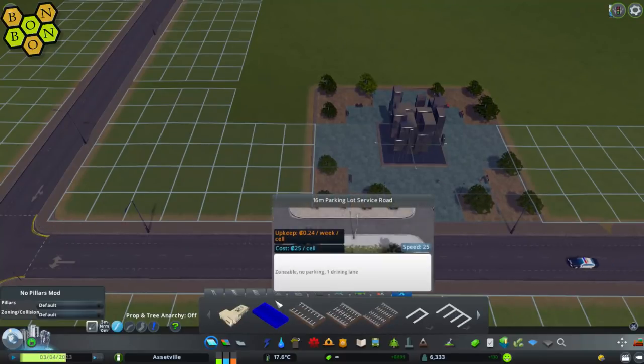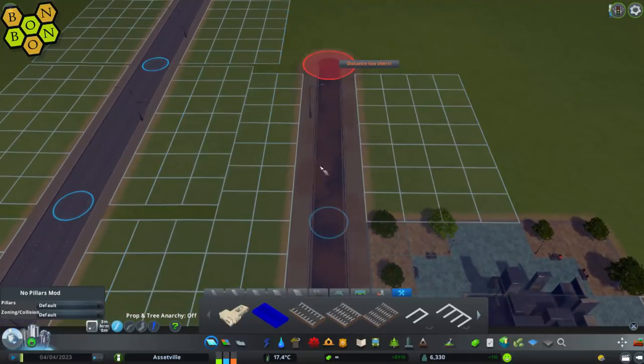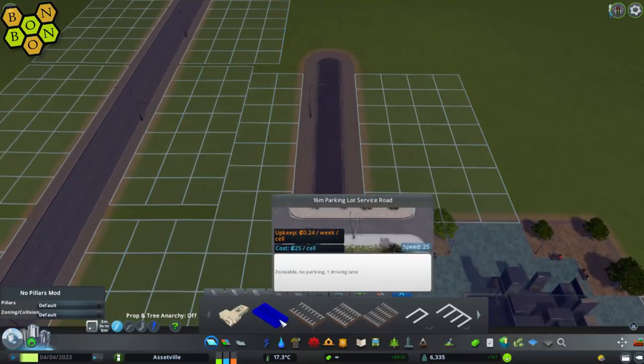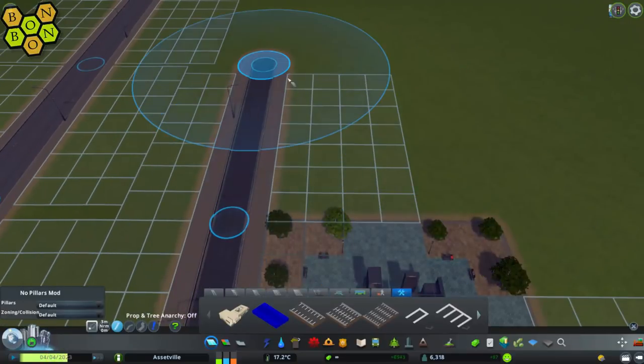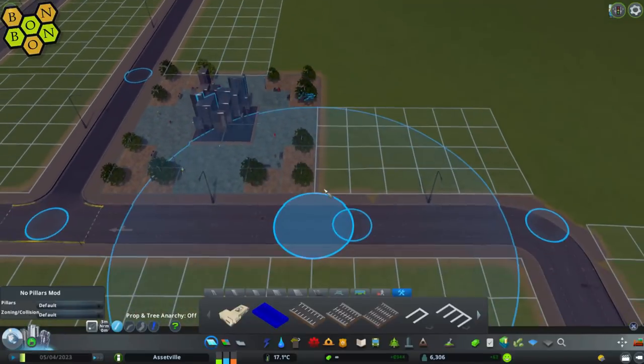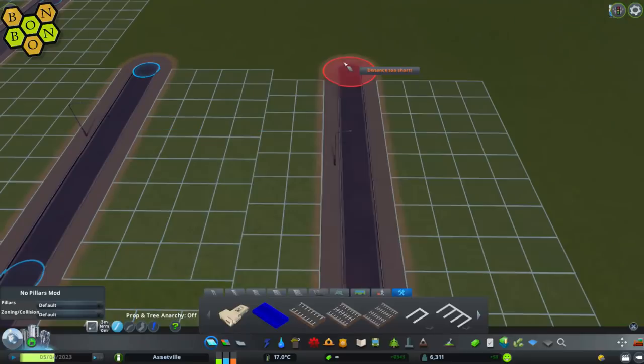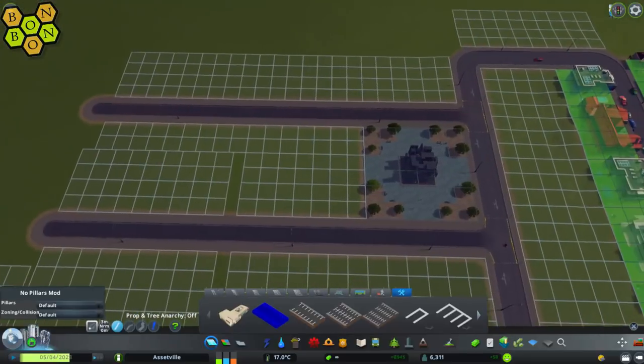Let's show you. First of all, we're going to choose this road here — the parking lot service road. I'm going to extend it up, and then on the other side I'll do one on the other side as well. Right, we've got two roads running up here now.